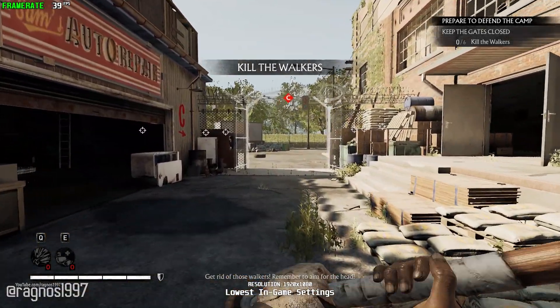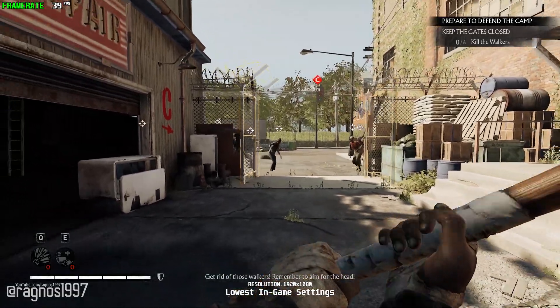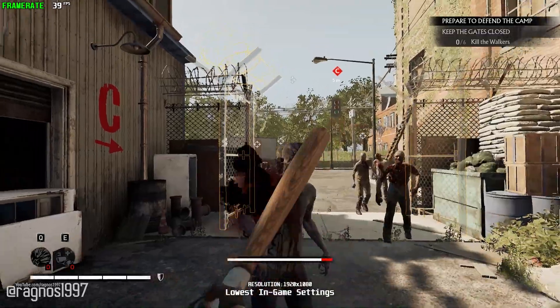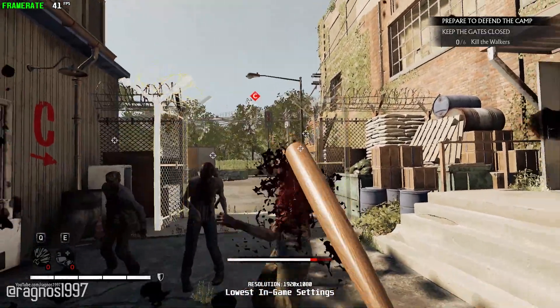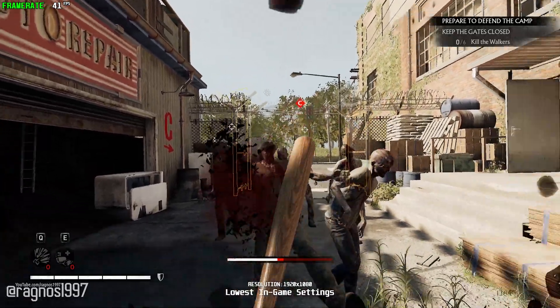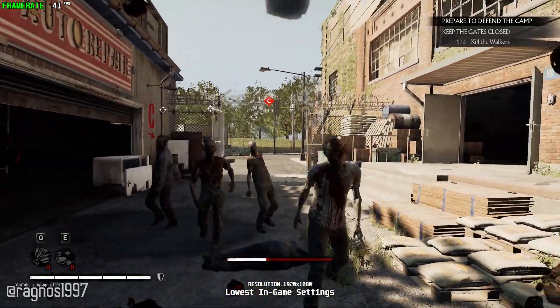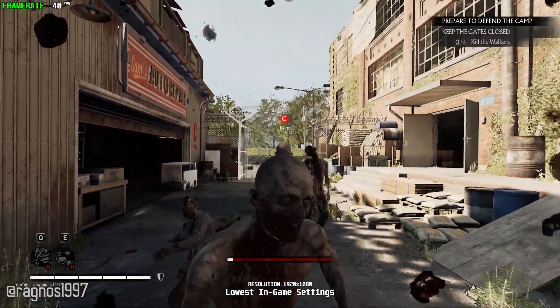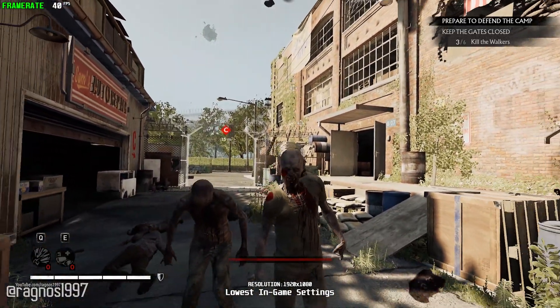Overkill's The Walking Dead is another 4-player co-op action FPS which was supposed to deliver a unique gaming experience where you fight the dead as well as the living. It is set in The Walking Dead universe where you and your group try to survive in post-apocalyptic Washington DC. Cinematic trailers were convincing, but the story isn't the same with the complete product.